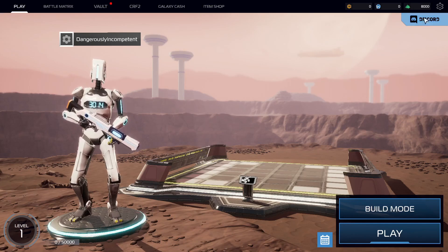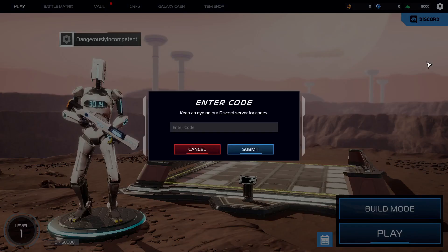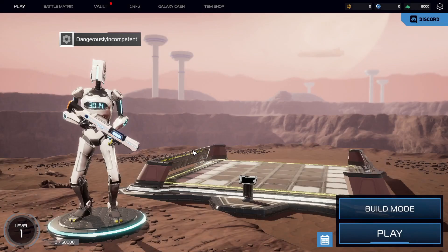So what have we got? That looks like settings — options, stuff. There's enter code — I'll keep an eye out for codes. There's a resource of some kind and I've got 8,000 of them, but it's just green things. Some context-sensitive help would be useful. I've got GCs — I've got none of them — and TPs. Well, I know what TP is because I was a teenager when MTV came out.